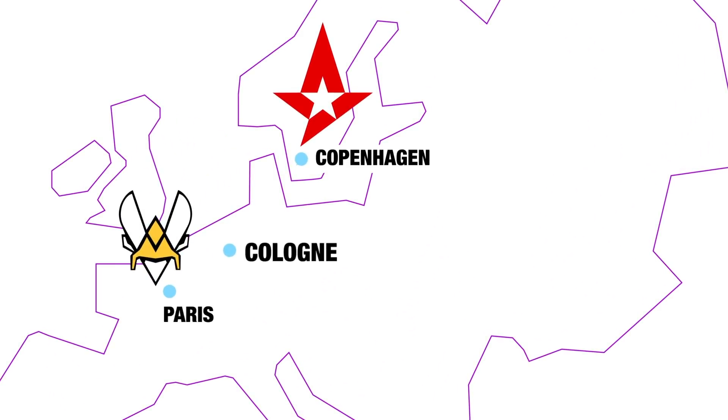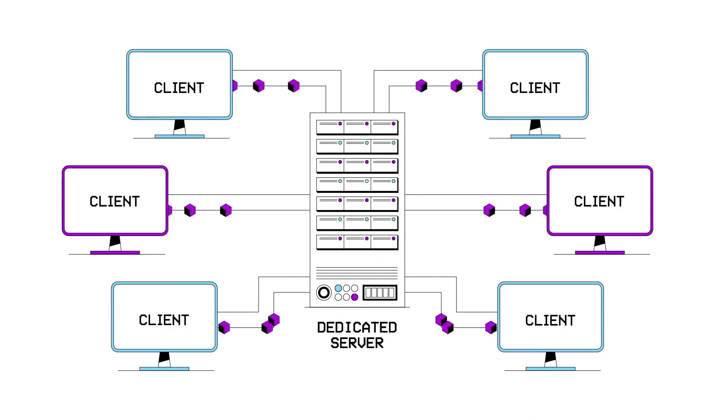Having this sort of control over routing also opens up some interesting possibilities for eSports, where qualifiers and other important matches are still played online. You could adjust the routing and choose a server location such that two teams have an identical ping to a server, even if one of them is geographically closer, ensuring fairness. Speaking of servers, we should talk about the last mile of the chain — game servers.